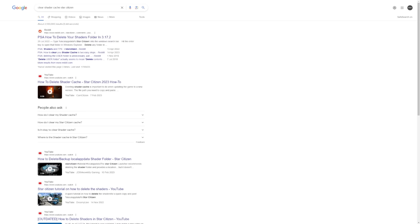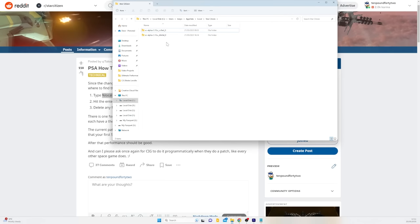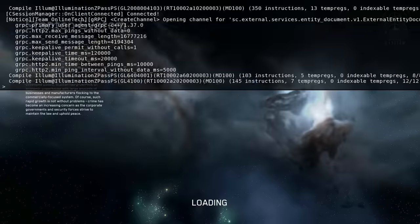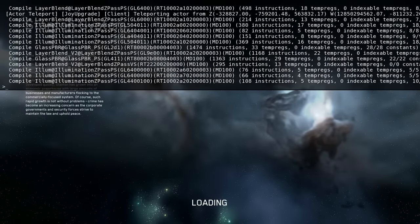Something that CIG themselves often recommend is to clear your shaders. The easiest way is to search 'clear shader cache Star Citizen' on Google and Reddit will show you. You type %localappdata%\Star Citizen into Windows Explorer, and delete the folder to clear it. When you first load up Star Citizen it will need to recompile all the shaders — you can tell by hitting the tilde key which brings up the console and you'll see compile notices. It can take roughly five minutes and your performance will be degraded whilst that's happening, but once done it will be done.